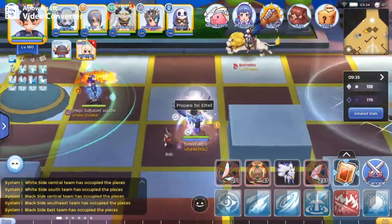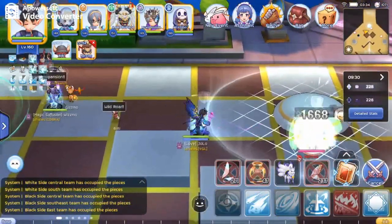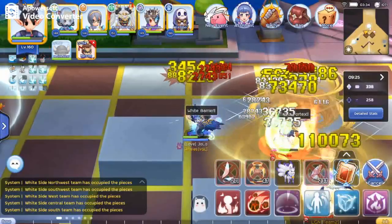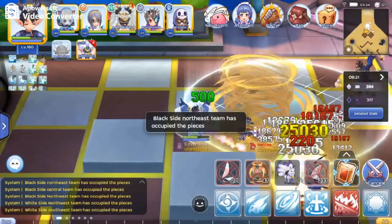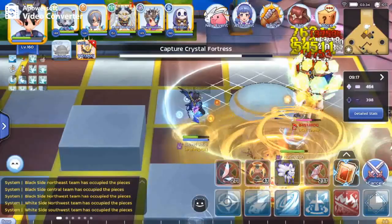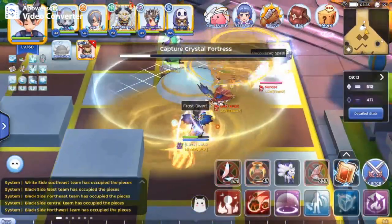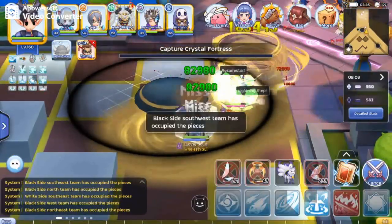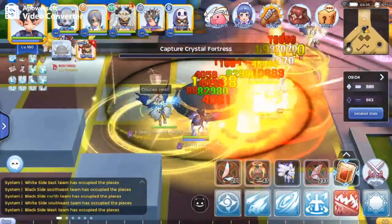Deny the enemy from getting any crystal by killing them. There are 8 crystals in total, but just focus on getting the north, south, east and west. Controlling at least 3 of these will ensure your victory.